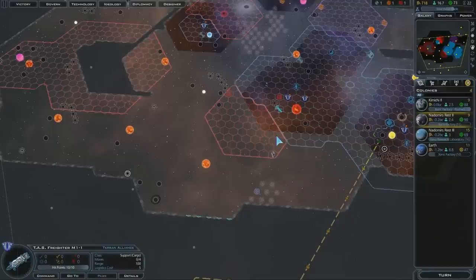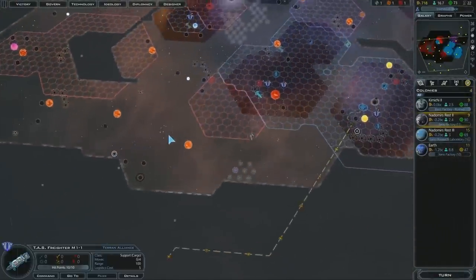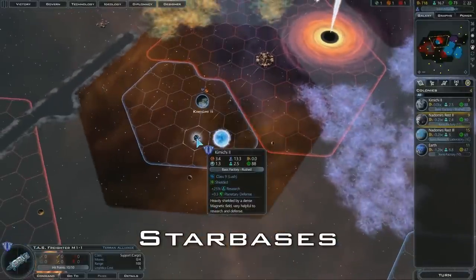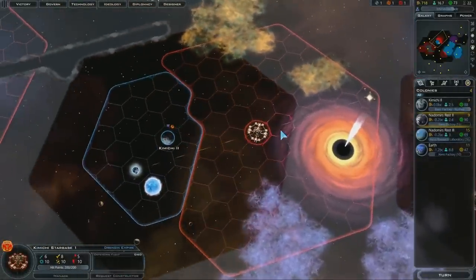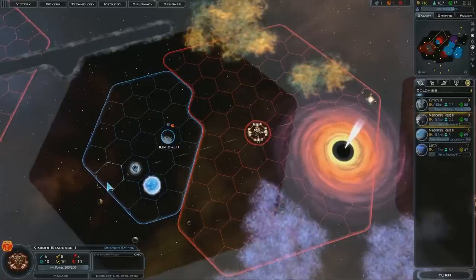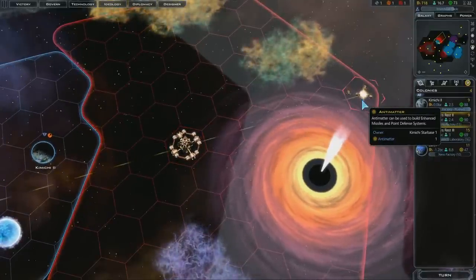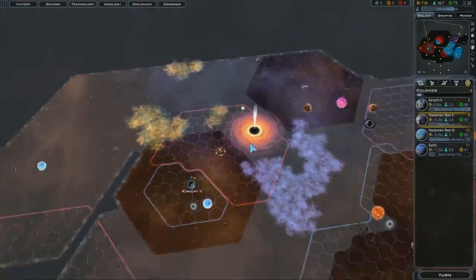There's a planet down in the lower left we could colonize eventually. I did colonize this planet, but I was too slow to get this resource — the Drenjan have already built a star base and they built it perfectly to mine both resources with a mining ring. Unfortunately, they got the anti-matter, which is bad news — anti-matter will let them build prototype anti-matter missiles right off the bat.